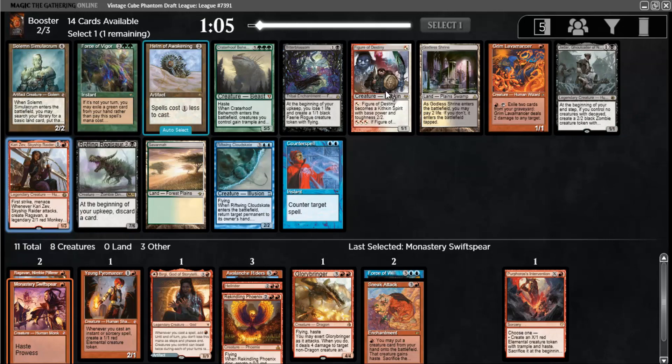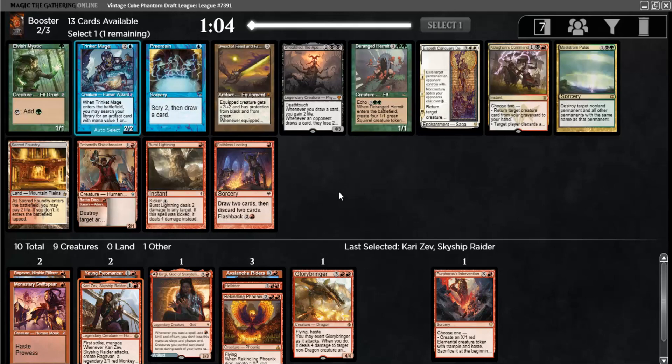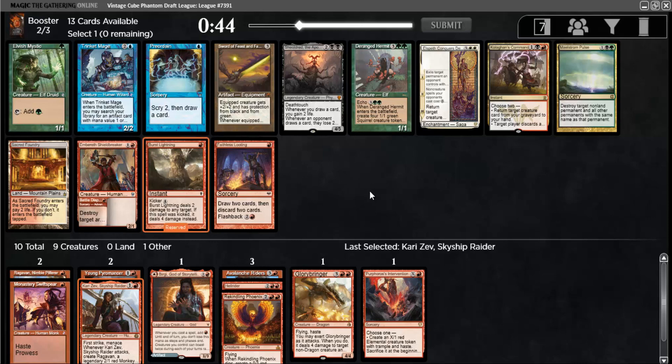Here's Kari Zev, good two-drop. Figure of Destiny or Grim Lavamancer as I could maybe wheel, but one-drops are very important for mono-red. Kari Zev attacks for free, whereas Figure is sort of a one-drop but you have to spend extra mana. I guess Kari Zev is probably good. We have Burst Lightning or Embereth Shieldbreaker. Looks like Sneak and Show isn't particularly open anyway. I think I like Burst Lightning at this point — it's good with Young Pyromancer and Monastery Swiftspear, whereas the Shieldbreaker needs a target to trigger prowess.